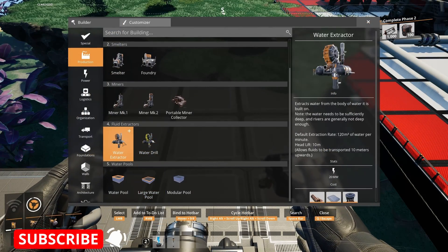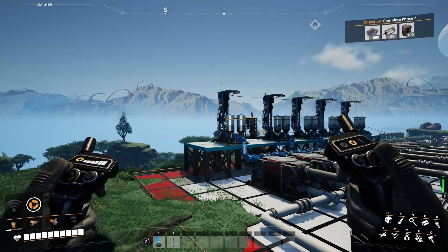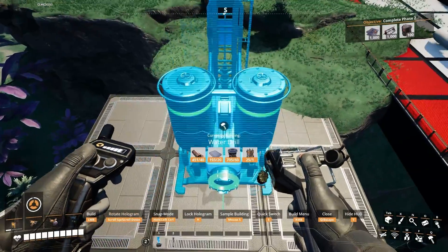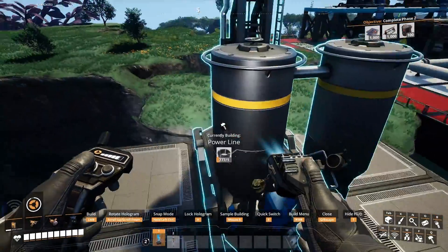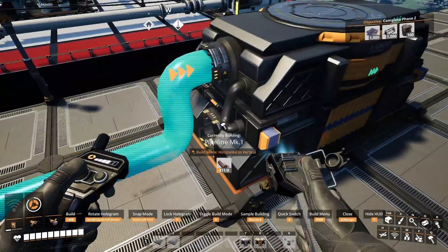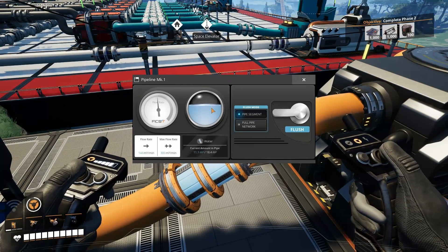You can use the water extractor, however with the lack of water in the grassy fields there are alternatives. I'm going to use the water drill from the Fluid Sinks mod — this one produces 72 cubic meters of water per minute, and the boiler only requires 45 cubic meters per minute, so it's more than enough. I'll connect the pipe and the boiler should now start filling up with water.